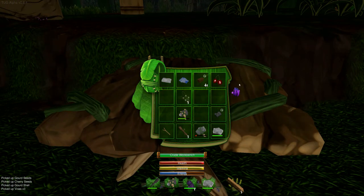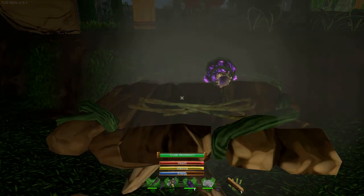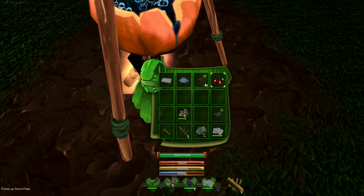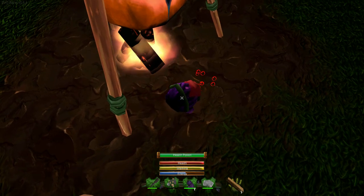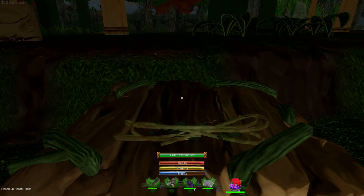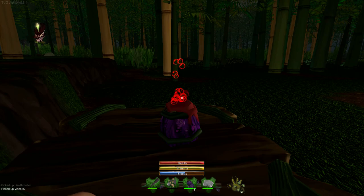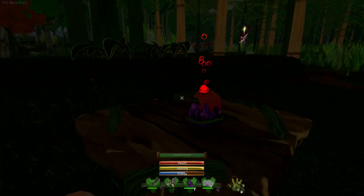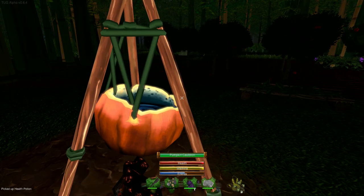The gourd flask combined with a seed makes a health potion. Light the fire, place the gourd flask and seed near the cauldron, and craft it. You get a really cool looking health potion with neat bubble animations. That's the basics of how you do what I guess you'd call alchemy. Pretty neat — they've already got these systems in play in the game. The health potion has multiple uses and fills up a decent amount of health.